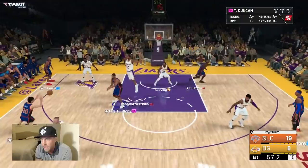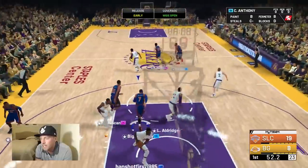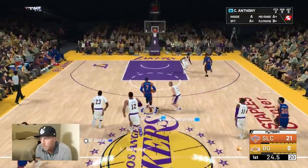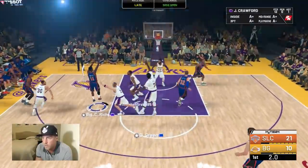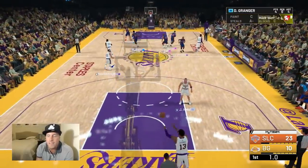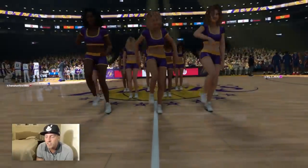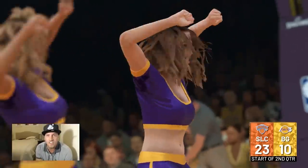I probably could have just taken that — why didn't I go around? Genobly — that was a dumb shot. Back out to Mello, Mello try it again — throw it right up to Mello, Mello coming down, stop and pop it again. Oh he got it! Jamal Crawford — I still can't quite say his name — but he got it.